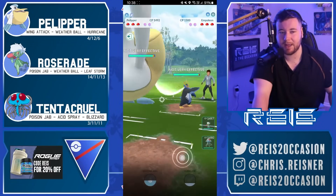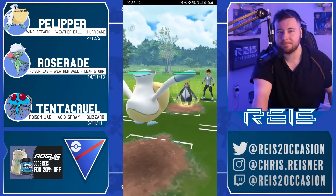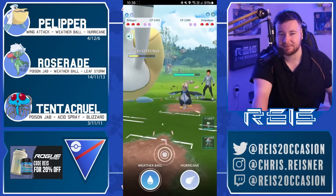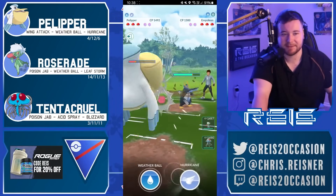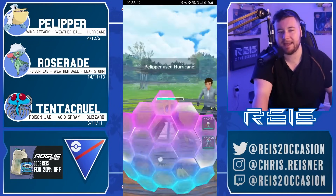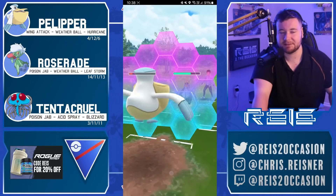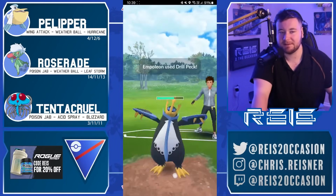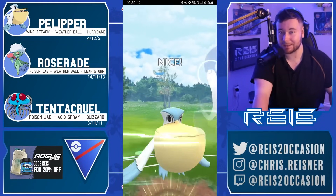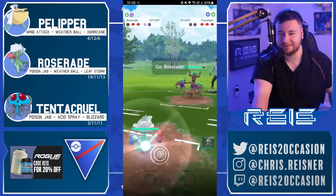Pelly into Empoleon — the pelican versus the penguin. Who would win in real life in a fight, a pelican or a penguin? I mean, a pelican could probably just avoid it to be honest — how is the penguin gonna inflict damage? Going for the Hurricane and he grabs a shield. Nice shield by the opponent. Looks like we're gonna see a shield in return from Jayden because he feels like he can reach another Hurricane — and oh, gets it off against a Trevenant. There's no way they don't shield this, right? Okay, they shielded.